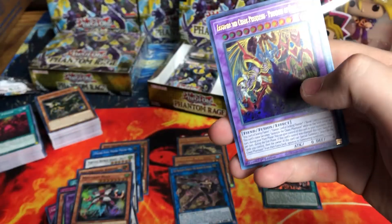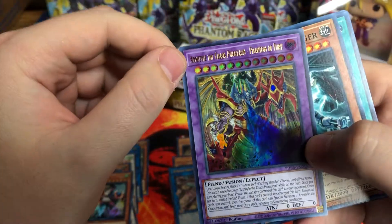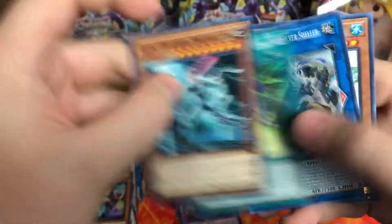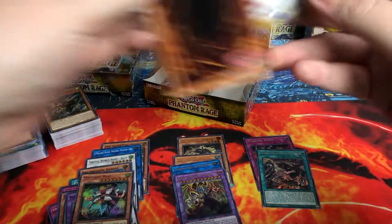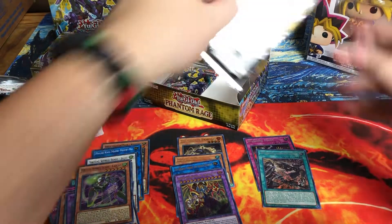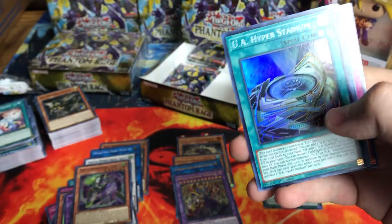I just love cracking packs. Marmotile — really awesome art. It's the fusion of all the sacred beasts. So cool. Not like incredible value, but really cool card. That's our fourth ultra, which I think is actually a pretty good rate. So we shouldn't really be expecting much more in terms of ultras or secrets — maybe one more secret. We have like three packs left, probably not though.